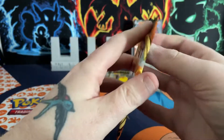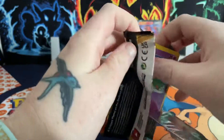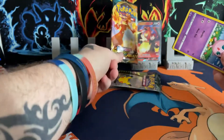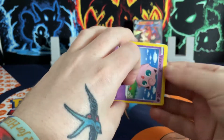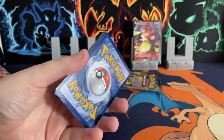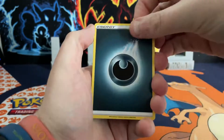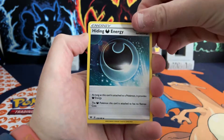Moving on to the Darkness Ablaze pack. It was typical that we had the Charizard pack art in the Lance's Charizard collection box, wasn't it! Oh, I do see something shining back there — ah, I've given it away. Why do they put these cool cards the wrong way around? At least we know we've got something. This is going to be a brilliant box.